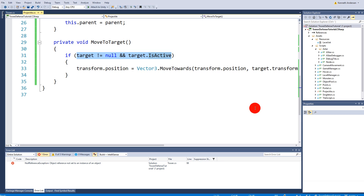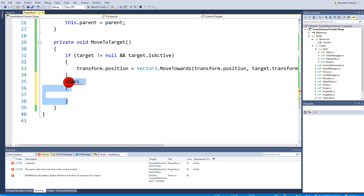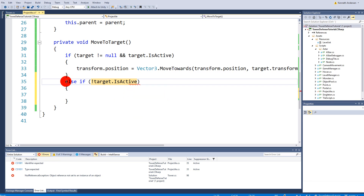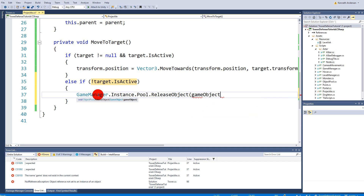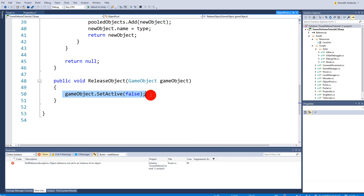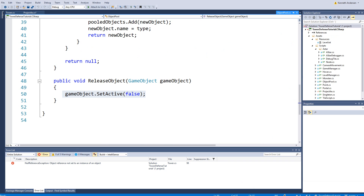There's no reason for a projectile to exist once its target is gone. Add an else-if: if our target is not active anymore, call 'GameManager.instance.pool.ReleaseObject(gameObject)'. This releases the projectile back into the object pool, setting it to inactive so it can be reused.